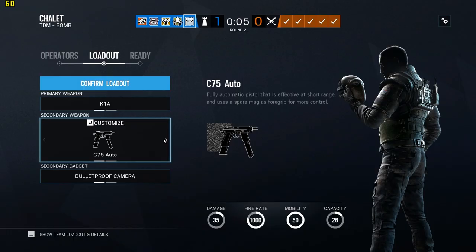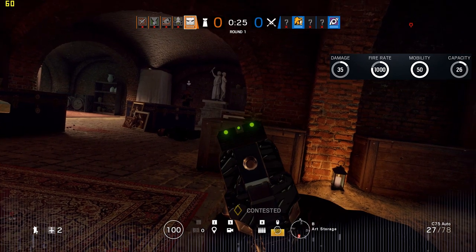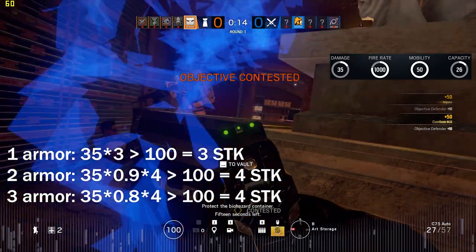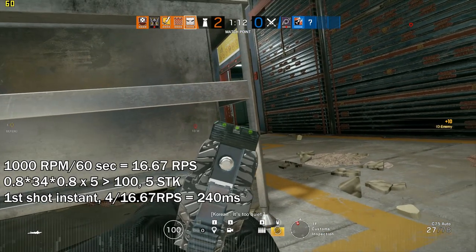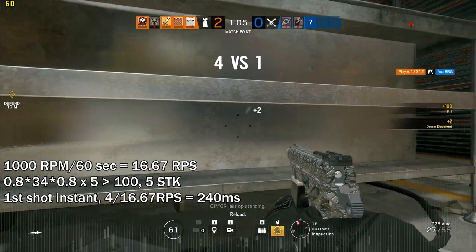Number three on our list is the C-75 Auto, available to Korean operators. What makes this gun immediately better than the SMG-11 is its decent magazine capacity of 27 rounds, meaning you rarely run out of ammunition as you would with the SMG-11. Its base damage of 35 makes it a three-shot kill against one armour operators, with two and three armoured operators taking an additional shot to kill. With a fire rate of 1,000 rounds per minute, its first burst kills three-speed operators in just 120 milliseconds, which is faster than any other gun in the game, including Twitch's F2 assault rifle. Against better armoured targets, however, the gun falters, taking 180 milliseconds to kill two and three armoured targets, which is slower than all but one of the machine pistols. Against three armoured defenders with Rook armour, the C-75 takes 240 milliseconds, making it hands down the slowest machine pistol at killing the most heavily armoured targets in the game.